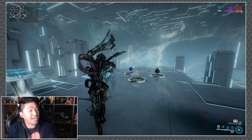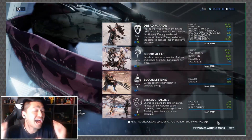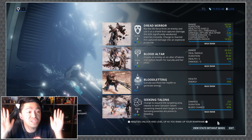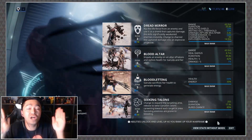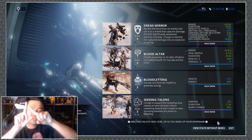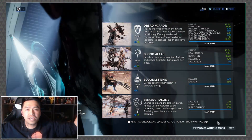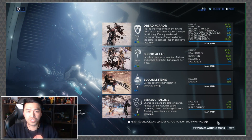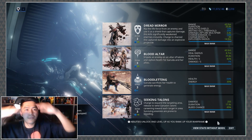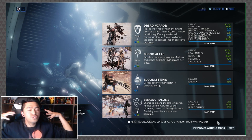Finally we arrive at Garuda's ultimate: Seeking Talons. I am absolutely in love with this one. After play-testing it on stream I realized this makes her one of the best debuffing frames out there. The way it works: Garuda charges up and creates a circle reticule in front of her that you can aim left, right, or center. As you hold it down the reticule expands, meaning you can hit more enemies with your Seeking Talons. The initial cast cost is all you pay regardless of reticule size.